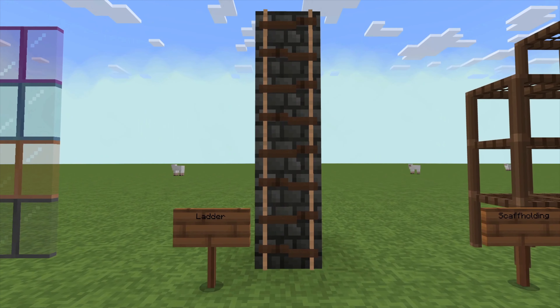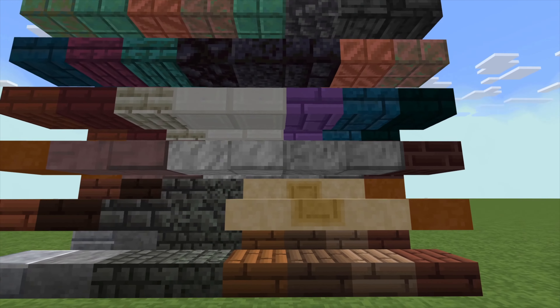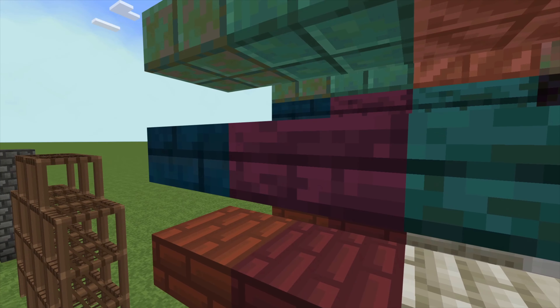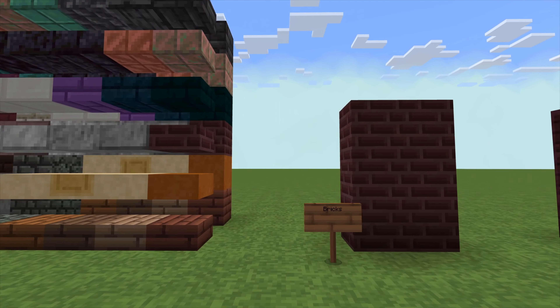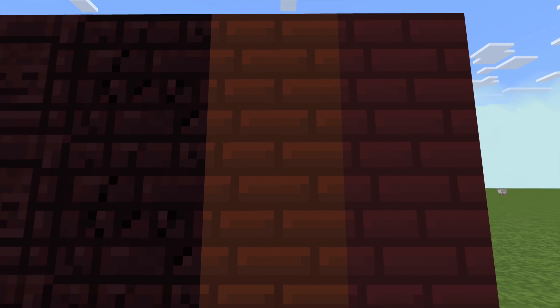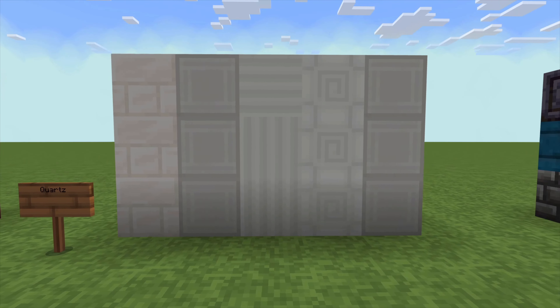Here we have our slabs, and it looks like if you stack the slabs, they're the same block — nothing crazy there. Regular copper? This is a relatively new resource pack — it came out in May, but some of it does not look updated. Maybe I'm just crazy. Bricks look good though. I like the color of this brick — that's kind of fun. Orangey. Quartz looks pretty nice, not bad.